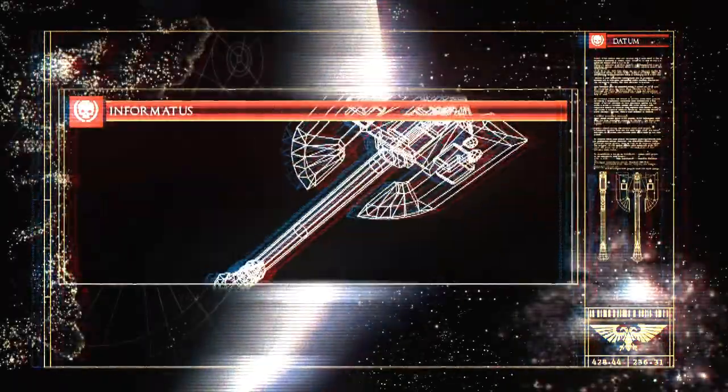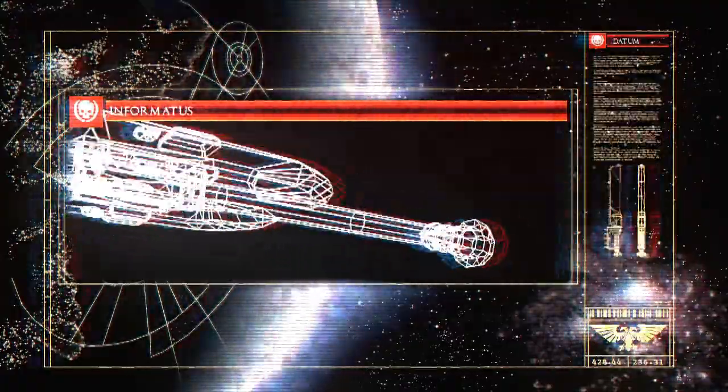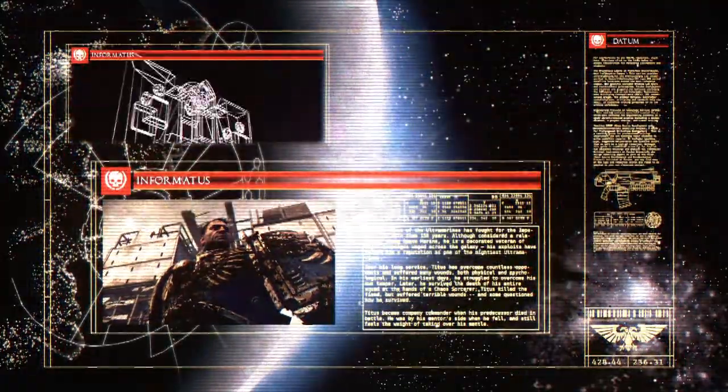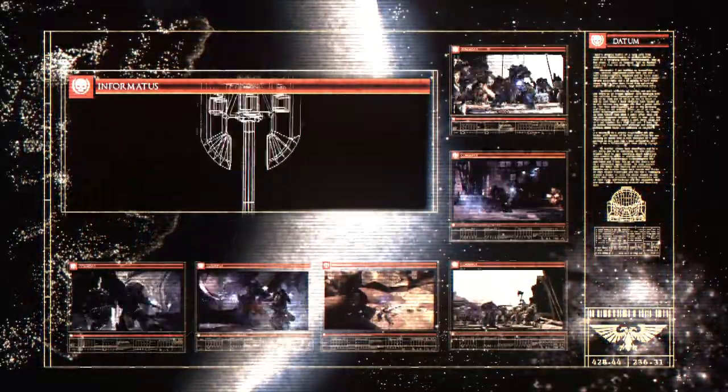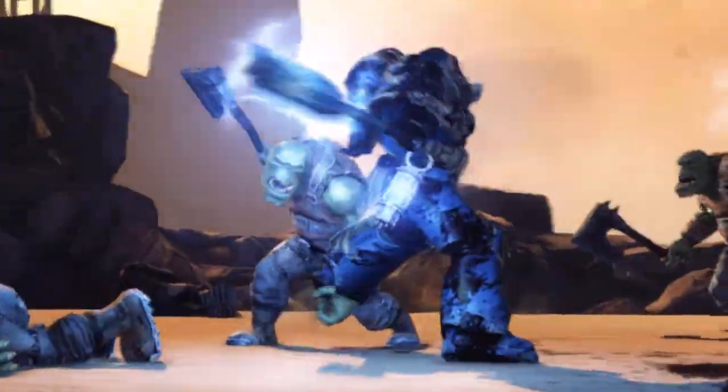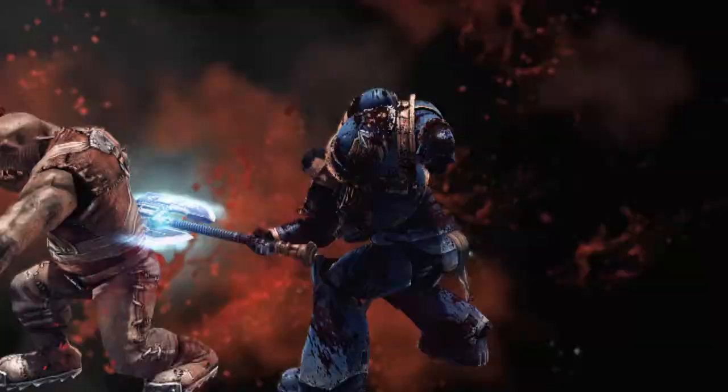Greetings, Space Marine Recruit! You are accessing Codex Entry: Power Axe. Captain Titus will illustrate how to utilise the Power Axe and why it is a tool for offence as well as defence. When all seems lost in battle, the Ultramarines are called upon for duty. This is the weaponry they use to defend mankind.